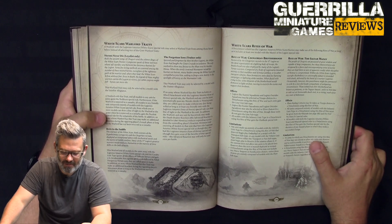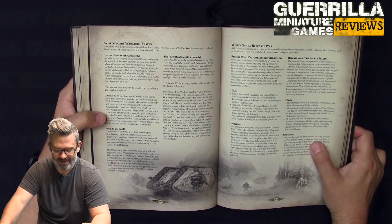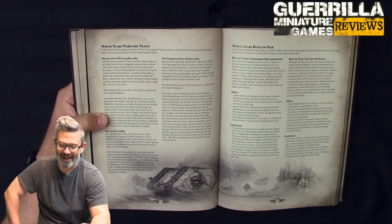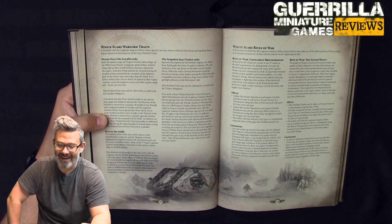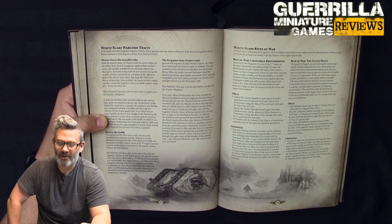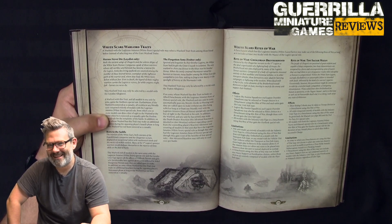Born of the Saddle: this Warlord and all models in the army with the White Scars Special Rule and the Cavalry type ignore all effects of difficult terrain and gain a 4-plus invulnerable save against wounds from dangerous terrain tests. Your Warlord and his outriders all become extra good at riding their bikes. In addition, an army whose Warlord has this trait can make an additional reaction to the enemy's movement phase. If you're going to do a bike army, Born of the Saddle is probably the one you want — although Heroes Never Die is kind of amazing.